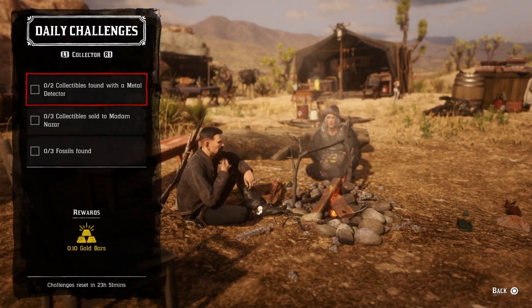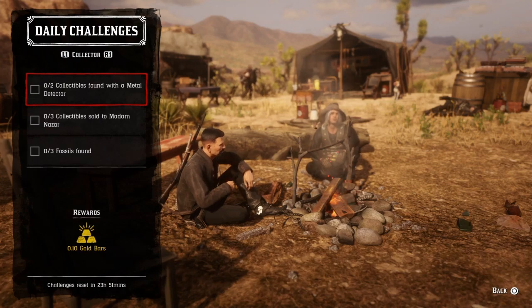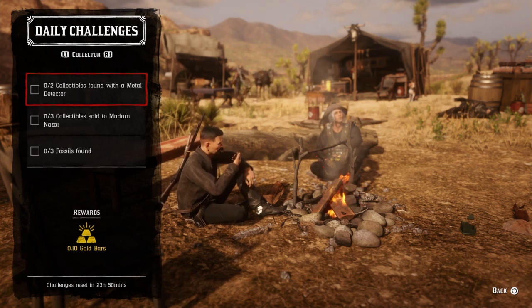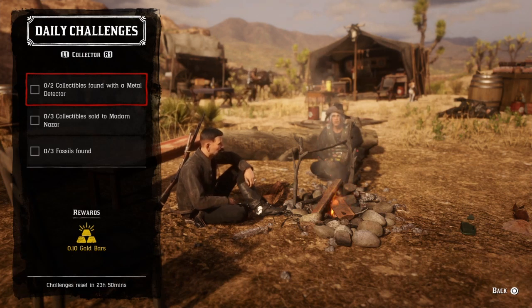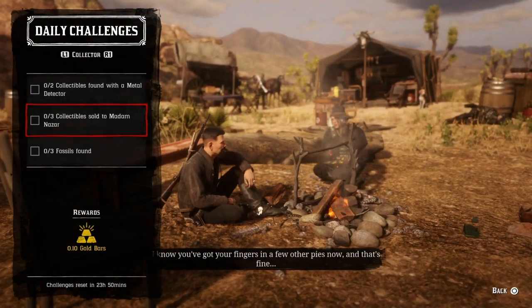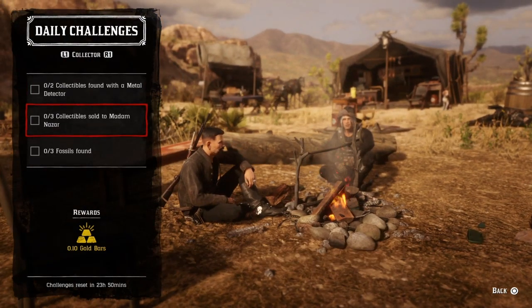For two collectibles found with a metal detector, fossils and coins are the easiest. Use the online player interactive map and find two metal detector dig spots. Once you do two, that challenge will be completed.